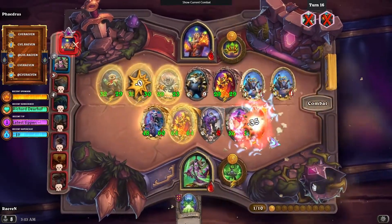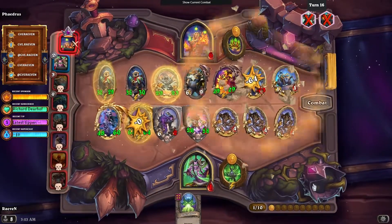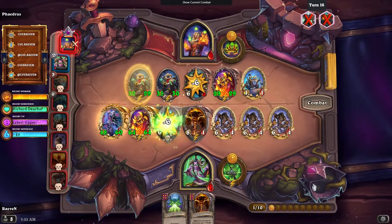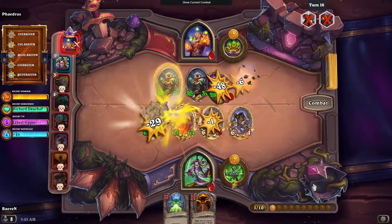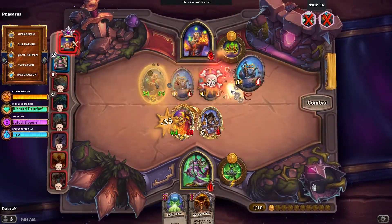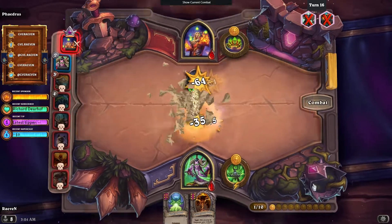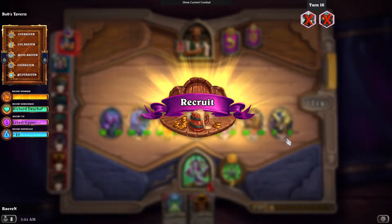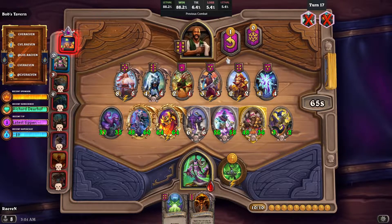So that's why our Hydra survived. But there are a lot of wolves now, so we only got one free elemental. I don't think it can kill both the Little Rag and the Baron. We could have lost there, because the Deflecto Bot has enough damage to kill Little Rag.